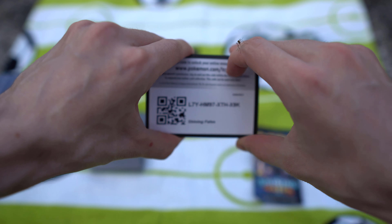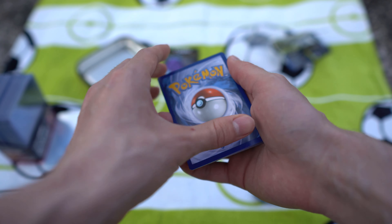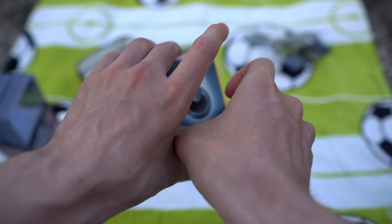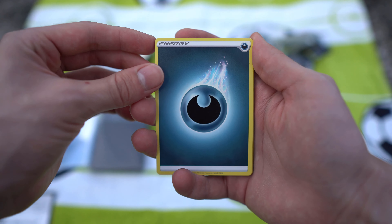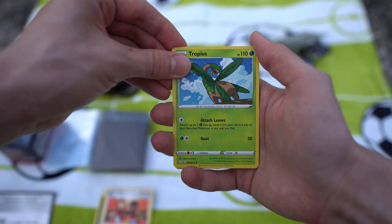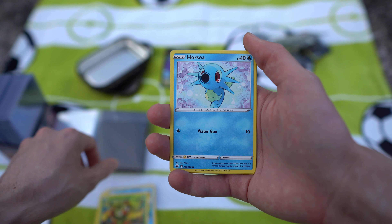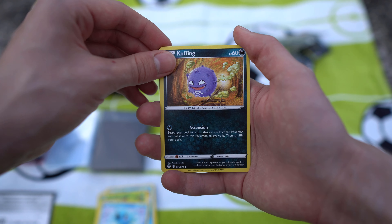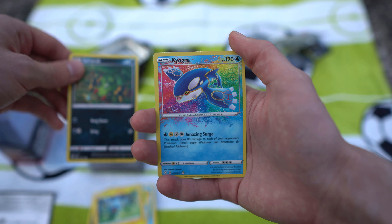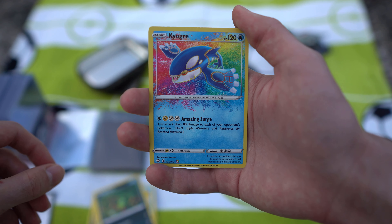There's the code card for this pack. Then just do the four card trick like so, and we have a darkness energy. Then we have a Gym Trainer, then another Gym Trainer. And then we have an amazing rare Kyogre!